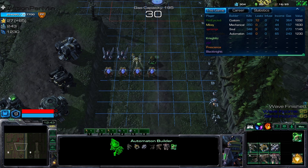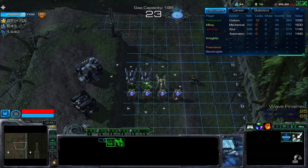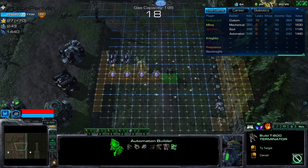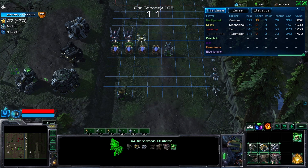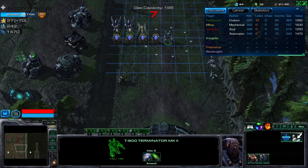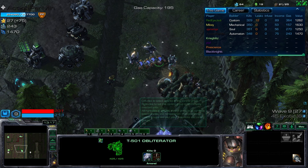All right, now we're on the ninth wave. Build E+Q on these two Carbines — it's going to buff these units. You should have enough money for another Q; just build this one just in case. Because we'll have to upgrade this anyway on the next wave for the first boss wave. This slow can stack up to 50%, so that's why I'm trying to build five T501s.